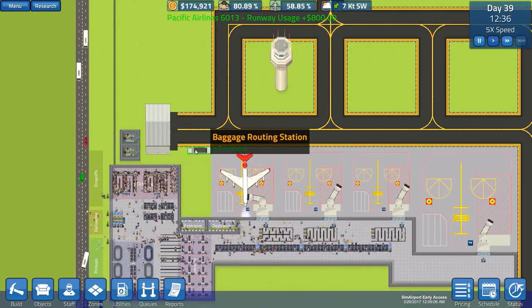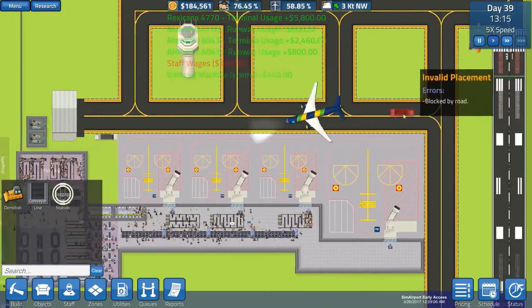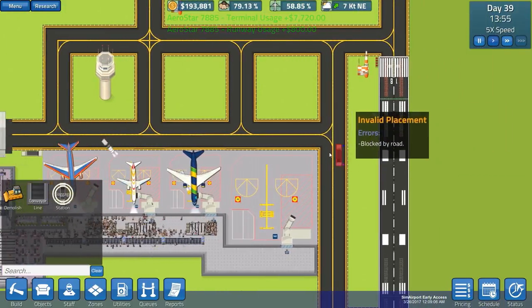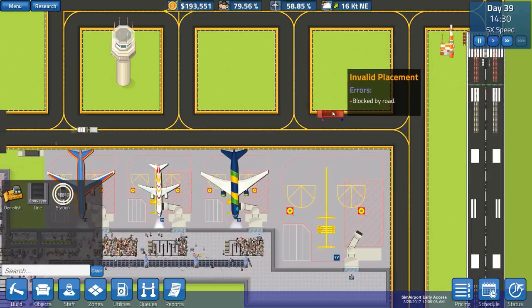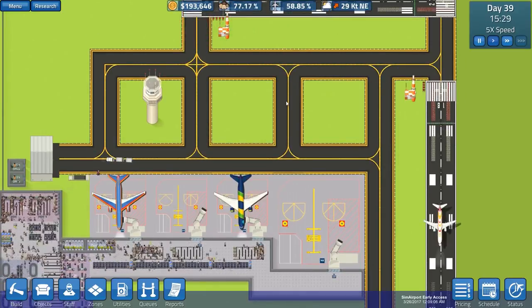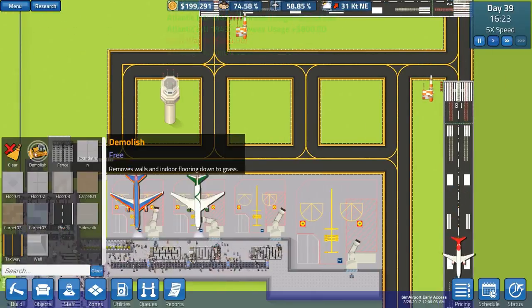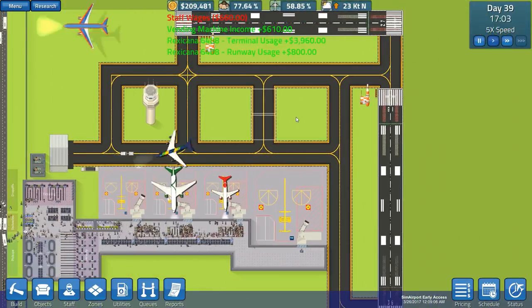Can a baggage routing station be placed on this side? I think it can be done - should it be done is the question. Ideally I'd like the large hangar in the center here, going down and around. I don't think deleting either of these taxiway sections would cause too many issues, because although they use them they would just use the other one. I'll click demolish on this section here - if it breaks the game I can place it back.